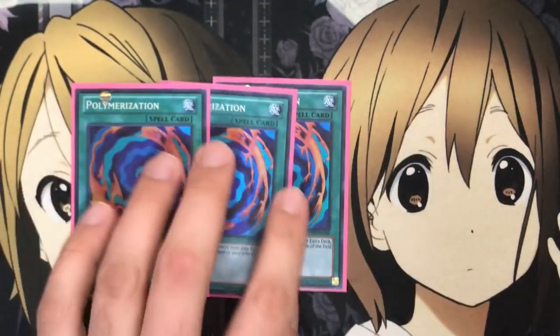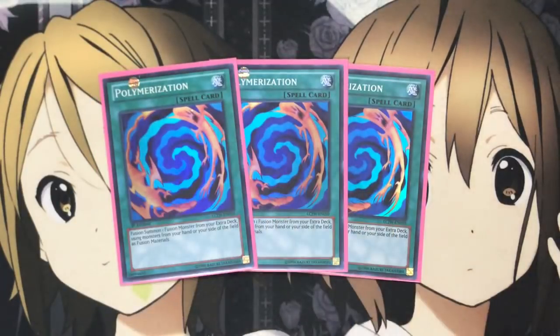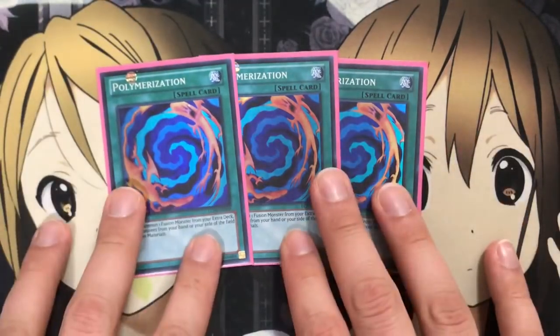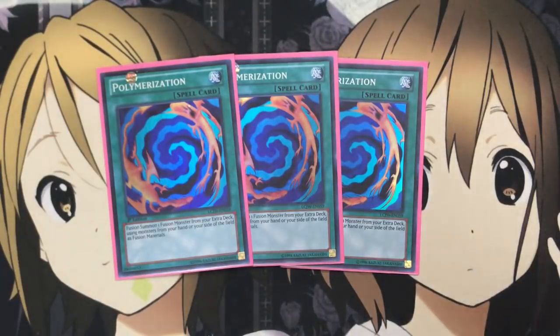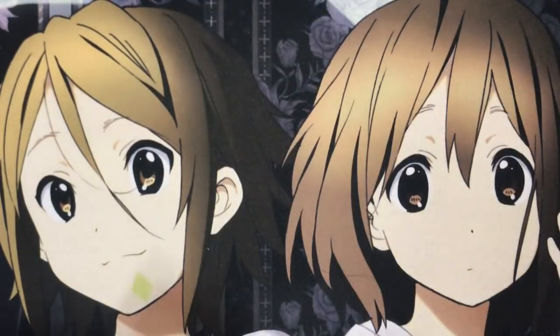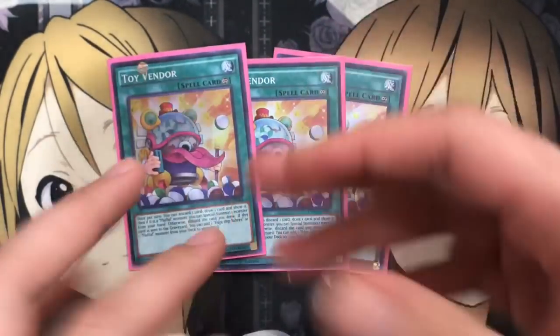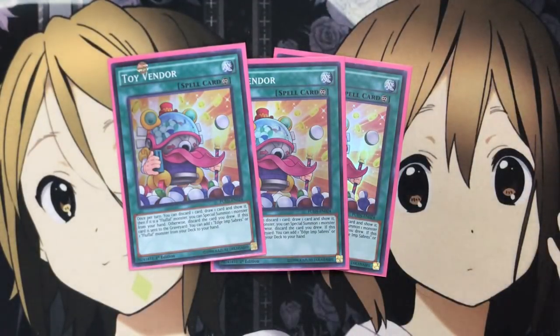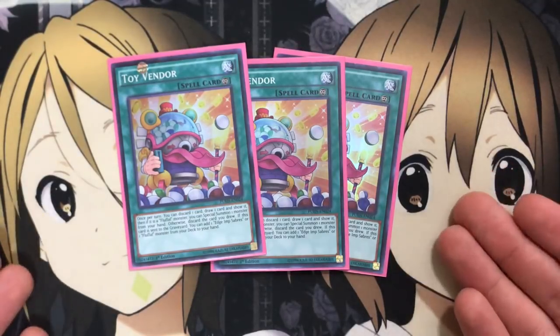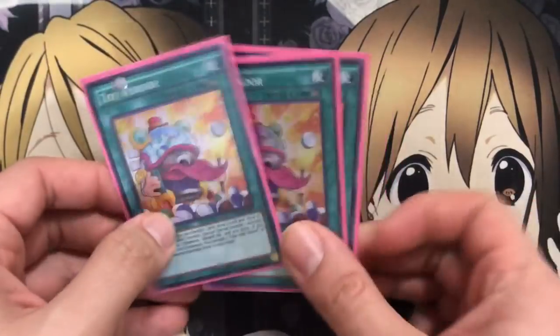Moving on to spells — 3 Polymerization. Definitely one of the most important spell cards in the deck since the whole deck revolves around fusion. I'd love to go with the Archive Fusion artwork for Polymerization — this is the art they used in that series — so definitely got to stick true to Sora's deck as a whole. And also 3 Toy Vendor with Wings — very important. It's searchable, so grab off your multiple Vendors if you have multiple Wings and get that draw-to-search. And the special summon effect — you run plenty of Fluffal monsters in the deck to grab the special and fill up your board as well.